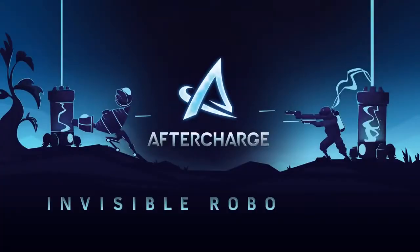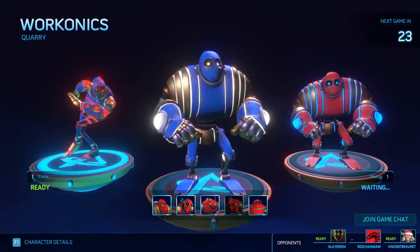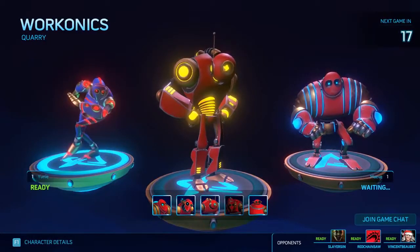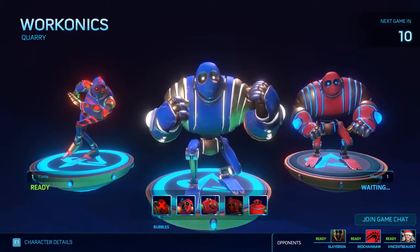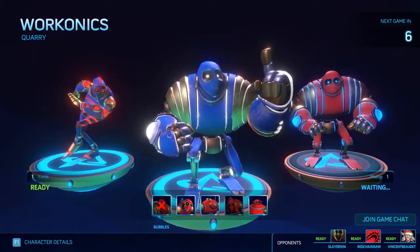Hello, and welcome to Invisible Robots 101. When playing on offense in After Charge, you are playing as a team of invisible robots we call Warconics. Before jumping in the game, you will have to choose between 5 different Warconics, each with its own unique ability that can change the outcome of a match. For this video, I will be choosing Bubbles.